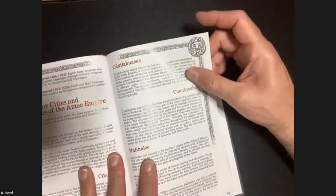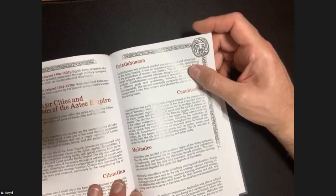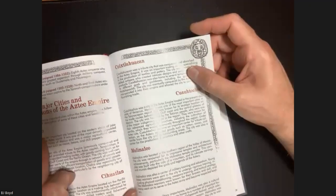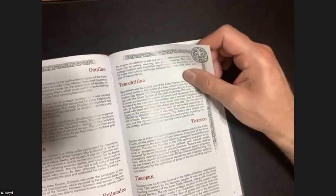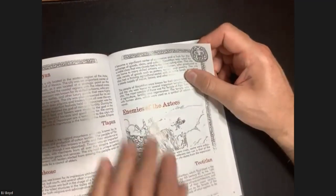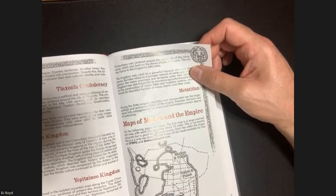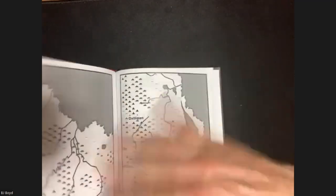They talk about cacao beans, economics, and trade - what commodities are valuable like cotton, agave, maize, and metal objects. There's a timeline of historical events so you've got a historical framework to place things in. A list of emperors, major cities and locations of the Aztec Empire, Tenochtitlan. And enemies of the Aztecs - the peoples that historically would have been their enemies. Then maps of Mexico and the Aztec Empire.